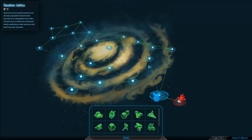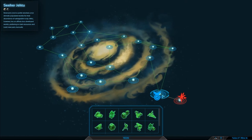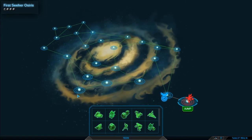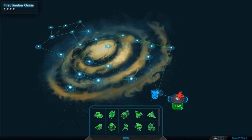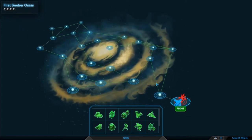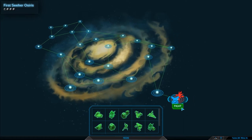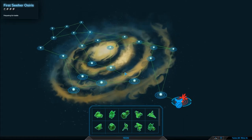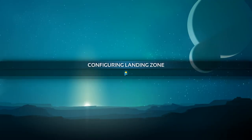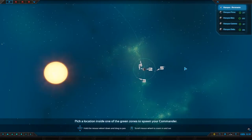Hey guys, welcome back to Planetary Annihilation Titans! My name is Twitchy, and we've got literally one more thing to do over here. You can see the sea of blue in the galaxy is saying I am very close to finishing this up. We are seeing First Seeker Osiris — four planets, and no flavour text. I'm going to win with Titans today. That's my plan.